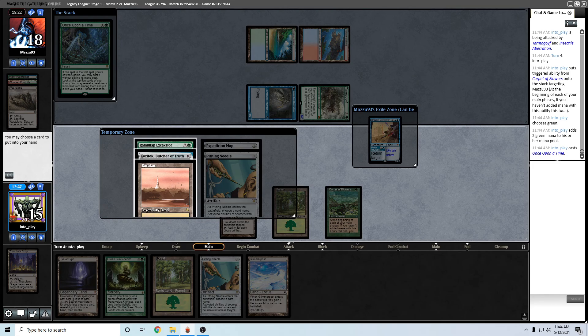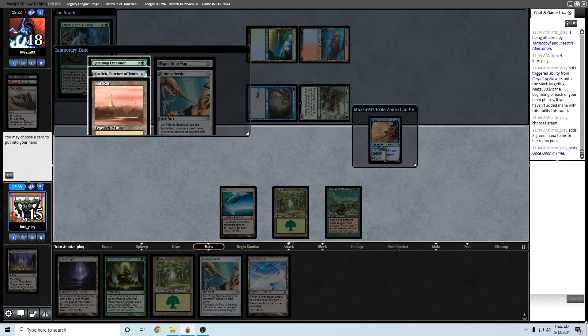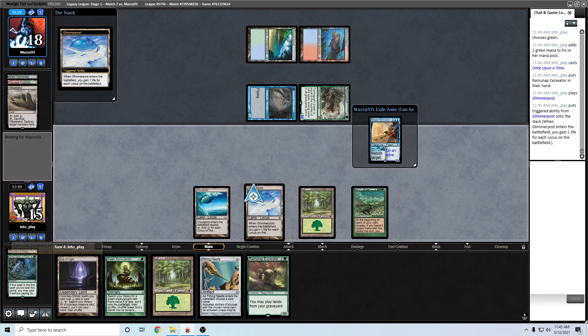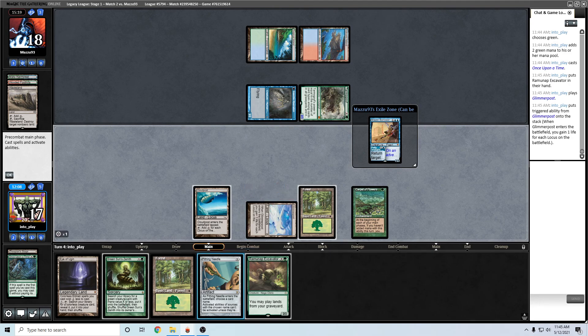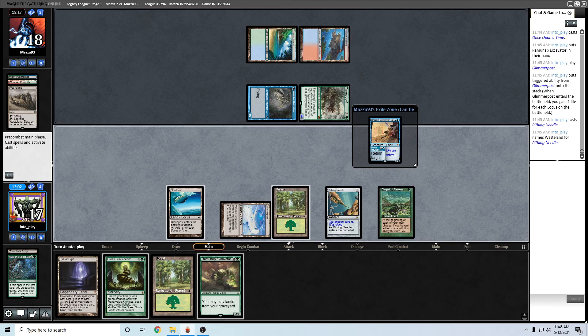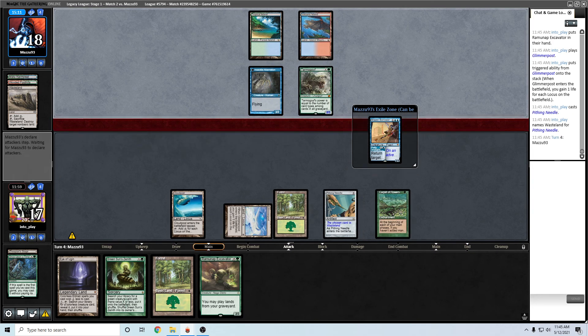I guess Excavator is probably what I want here. I'll also take the Karakas and the Kozilek - let's see, 4, 5, 6, 7, 8 mana. Maybe Excavator is probably better. Start deploying threats next turn. I might as well just go get my Reclaimer with this green - actually, I saw a Lightning Bolt so let's definitely not get Reclaimer. Let's still stick to the Primetime plan. Let's play Excavator next turn. If they don't have a counter, get Excavator down, get Stage, and also have the mana to make it a Cloudpost with this Carpet of Flowers.